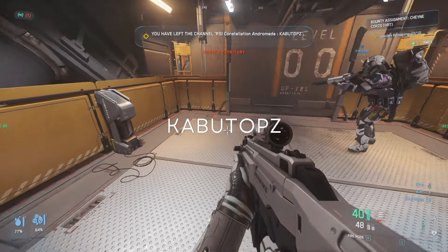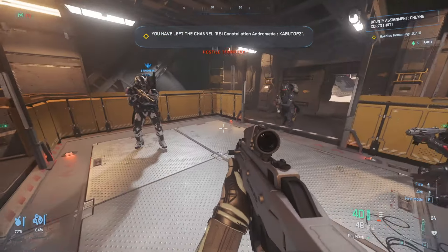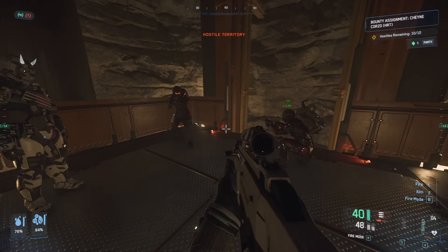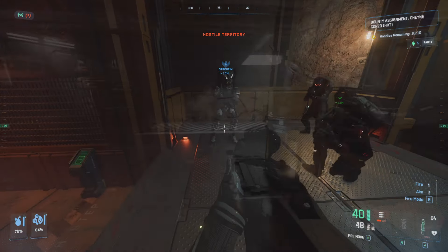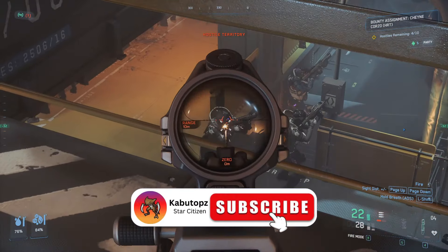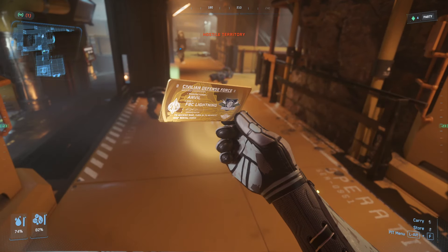Hey, what's going on guys, it's Kabootops and welcome to another Star Citizen video. In this video I'm going to show you how to get a free F8C. Yes, a free F8C - this is the best fighter in all of Star Citizen. It has eight guns on it, it's super maneuverable, it's fast, it's crazy, it's awesome. And I'm going to show you how to get it for free. This is a guide on how to get the golden ticket.